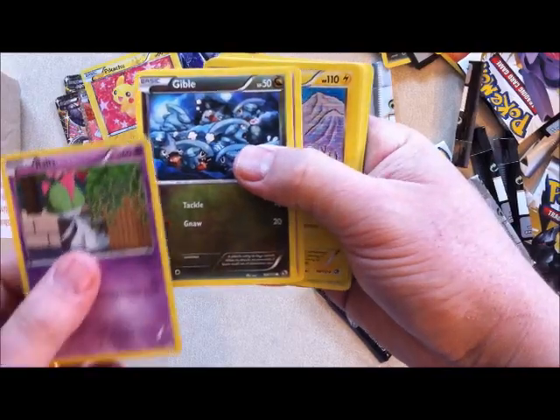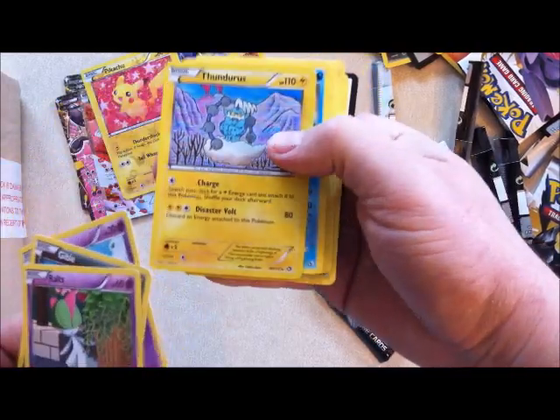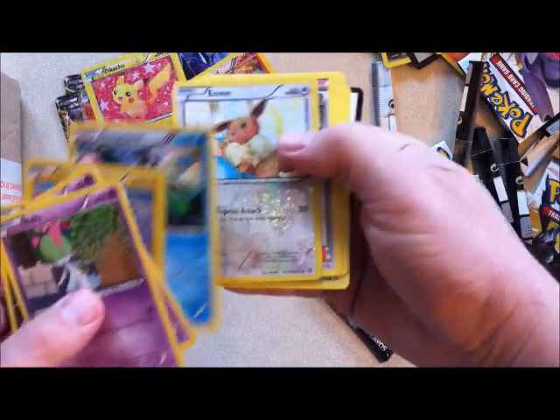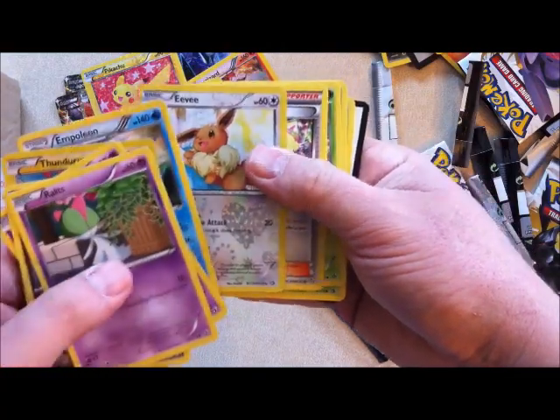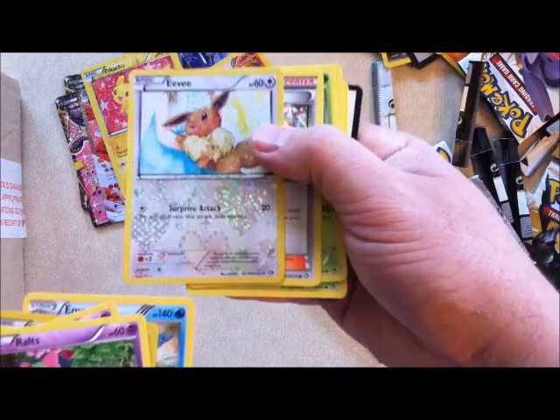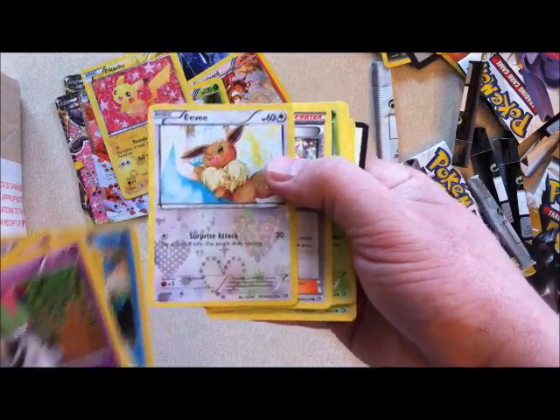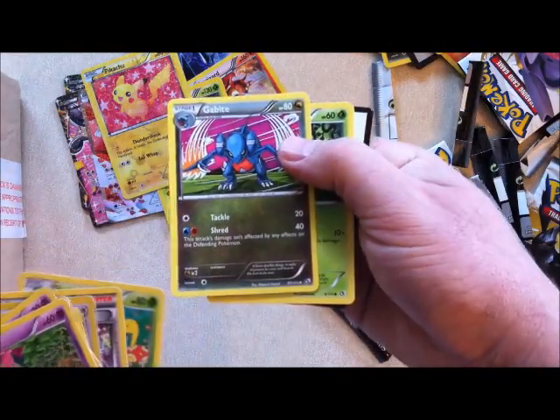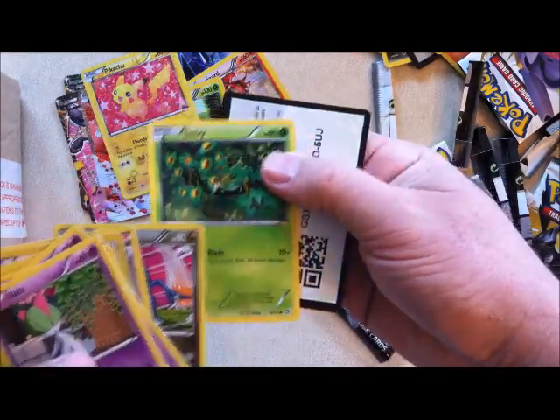Ralts, Gible, Solosis. A Thundurus holo. Empoleon, an Eevee — that's cool, like a heart refractor design on it. I don't know if you can see that there — like a heart refractor design. Elesa, a trainer card. Shuckle, Gabite. Snivy and a code card.